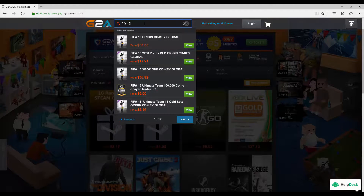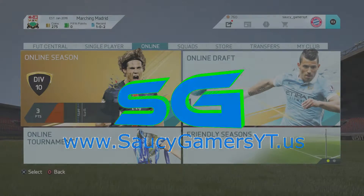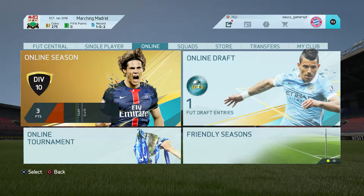If you guys need cheap games, check out G2A.com, there's a link in the description. Yo guys, what is going on? It's Jacob from SaucyGamers, and today I am back with episode 2 of Marching with Madrid, the new Ultimate Team series on the channel.